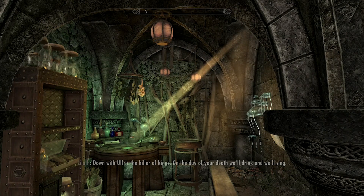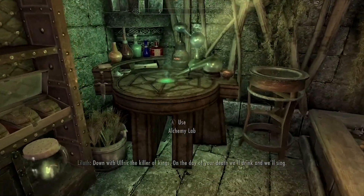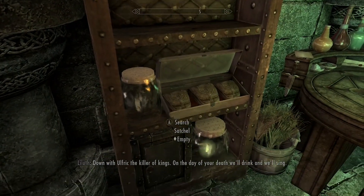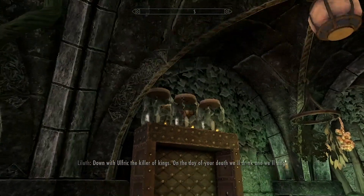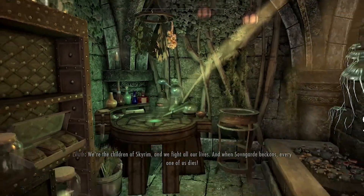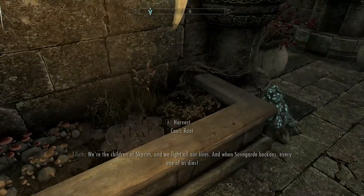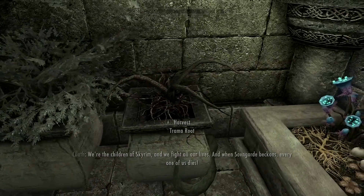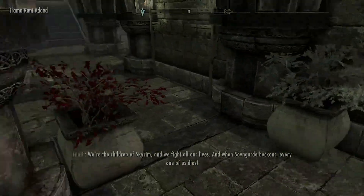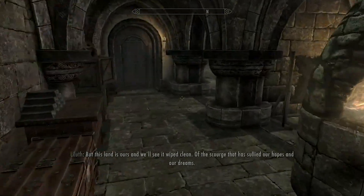Down here we also have an alchemy lab - I love the way this looks. There are display cases and satchels to store alchemical ingredients, with lots of great ingredients already here. I don't know if they respawn, but I hope they do - there's some really good stuff; you could make some excellent potions with what's already available.